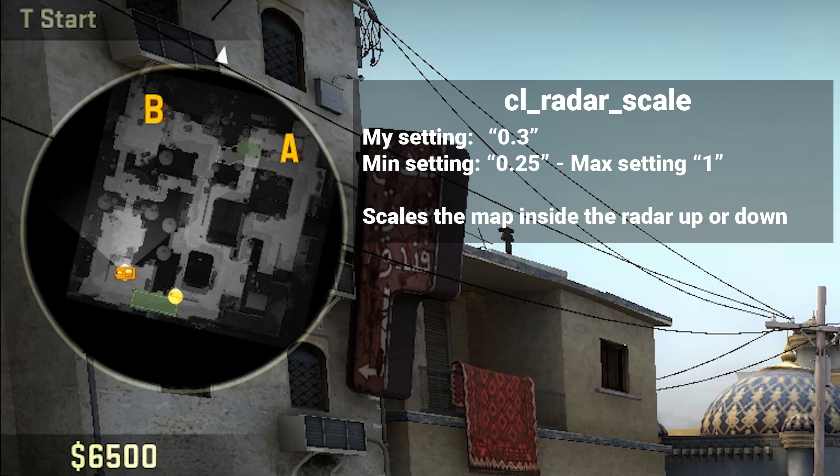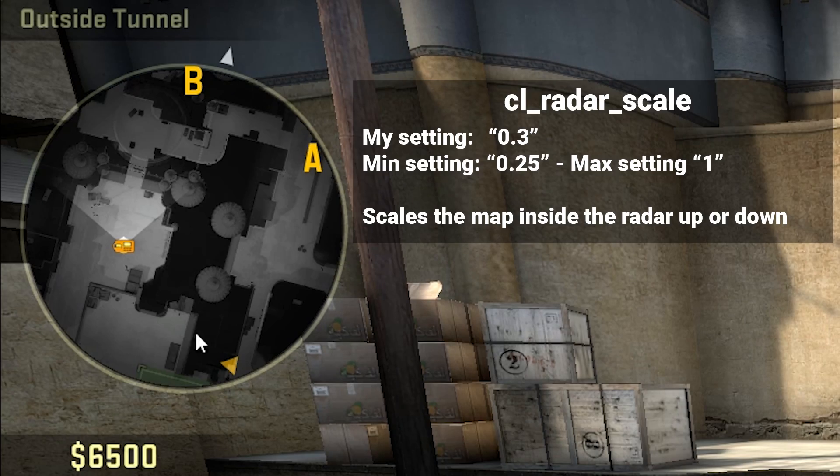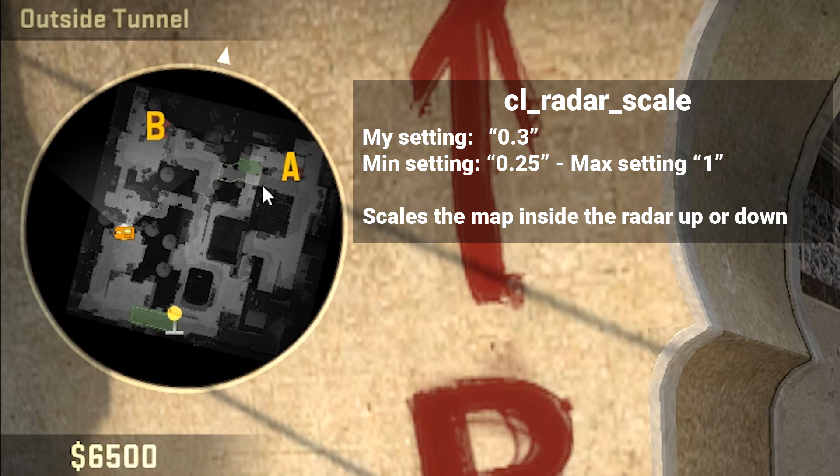Now cl_radar_scale — and this is a problem I see a lot. I have this on 0.3 and a lot of people have it too big. When it's too big, you can only see half of the map and you're not getting all the information you can get. Let's say you're on B and you want to push B, but your teammates are around long doing some stuff — you need to know if there's one, two, or three on long, how deep your teammates are, are they already on long or still in front of it? There's a lot of vital information you can get if you see the entire radar. When you switch this to 0.3, you can see everything. In CS:GO information is vital — the more you have about your opponents, the better your decisions will be. So I would switch it to 0.3.